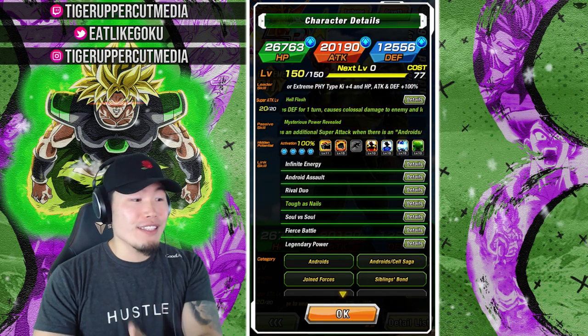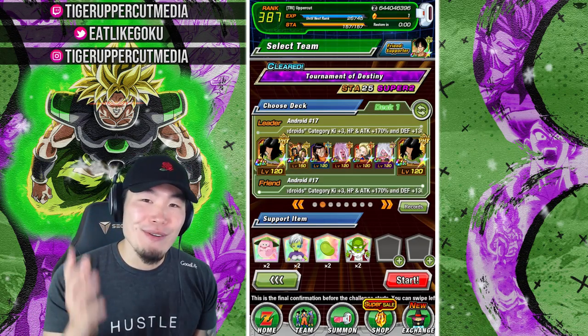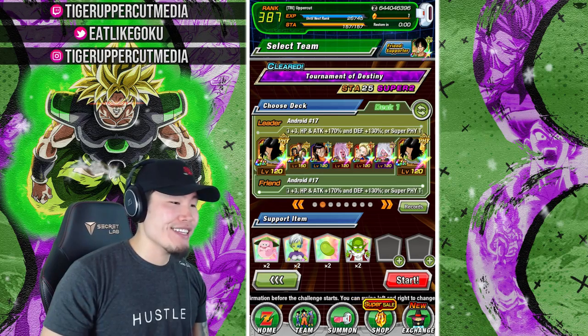The one link that changes is Tough as Nails, but the main thing is the passive. Android 16 gets Ki plus 6, attack and defense plus 200% — that's unconditional — and a high chance of performing a critical hit, which I believe is also unconditional. And if you're facing an Androids/Cell Saga enemy, he also launches an additional guaranteed super attack. So obviously for this showcase, we had to face the new INT LR Cell Token event. Here's the team, guys.